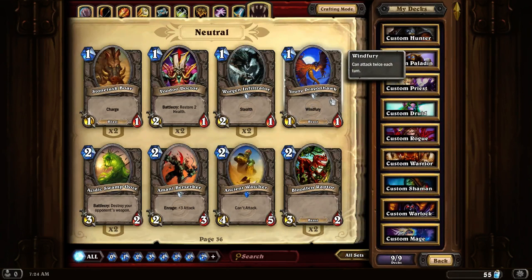Young Dragonhawk. This is a 1-1 with Windfury. This is a really good card to have either in a Hunter deck or in a buff deck where you're trying to buff creatures to kill the enemy.